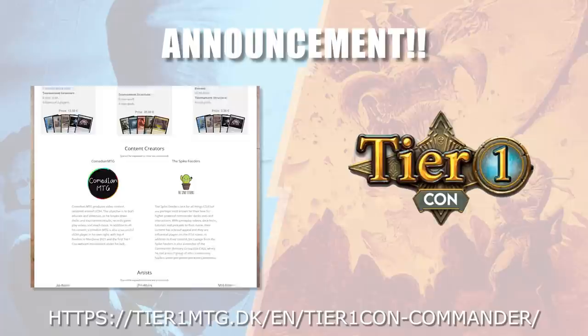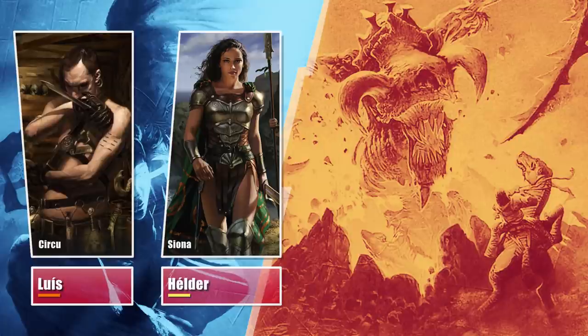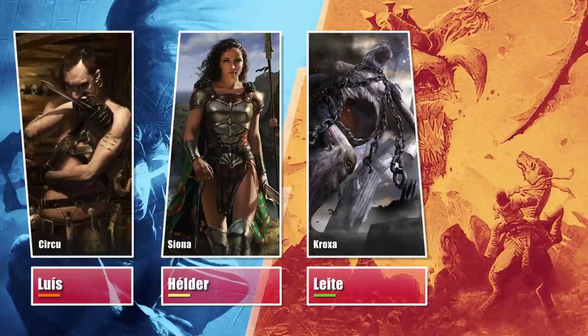This week we have a friend joining us for a Fringe Pod! Luis brought his take on Circu, Dimir Lobotomist! Helder is piloting Eagle Eagle's Siona, Hermit Druid list! Leite is on Croxa's Tax Clasm, a list also by Eagle Eagle! And Baal brought Avocados, Bells and Knows list!